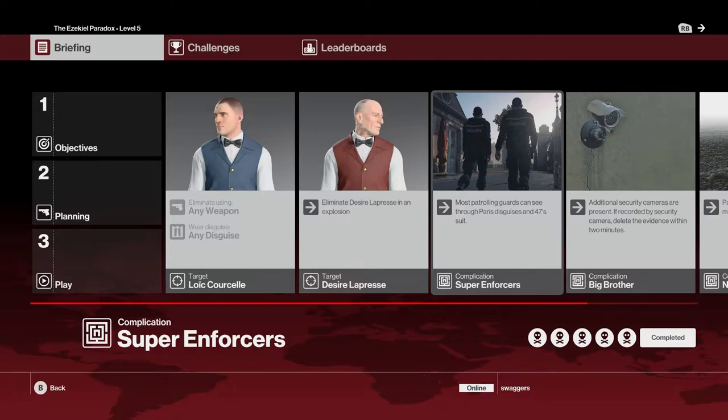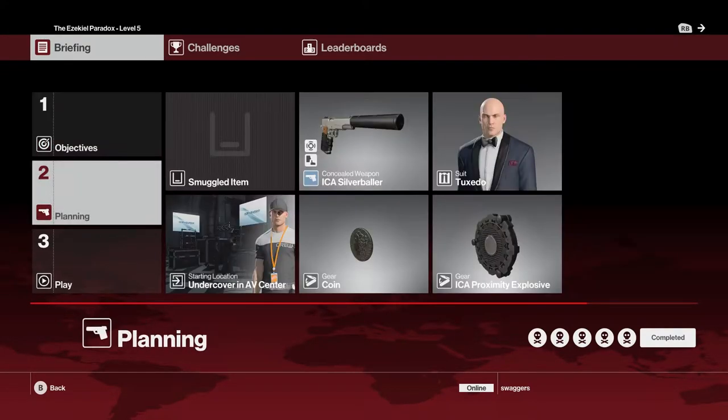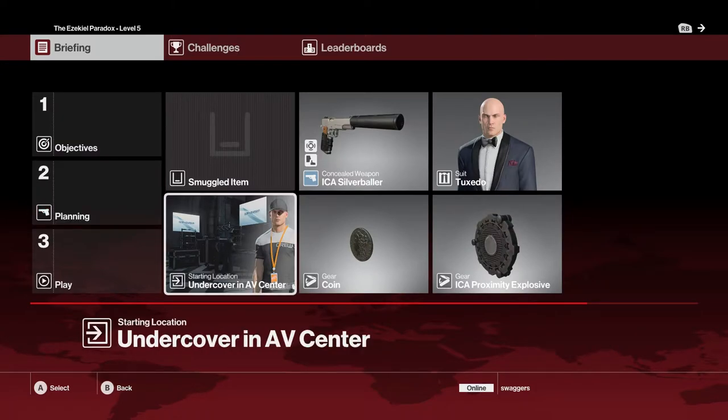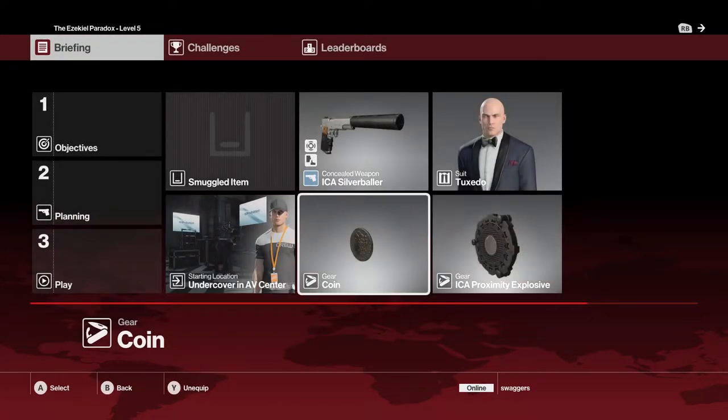So we are going to do some planning on this one. Super Enforcers means that a lot of people are going to see through any disguises — it's all the security people. We are going to start undercover in the AV Center, which is a level 7 Mastery, and we are bringing the Proximity Explosive, which is free.